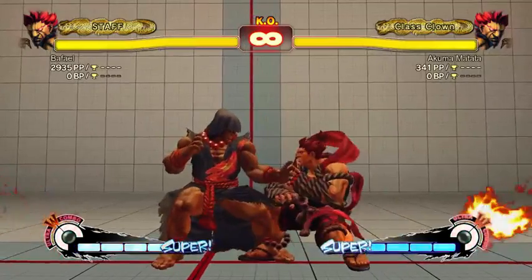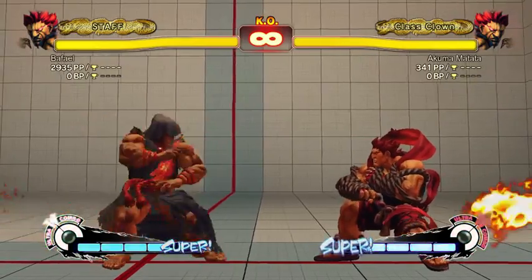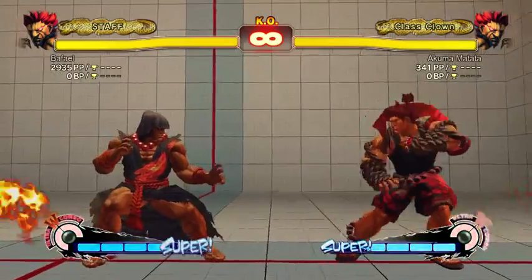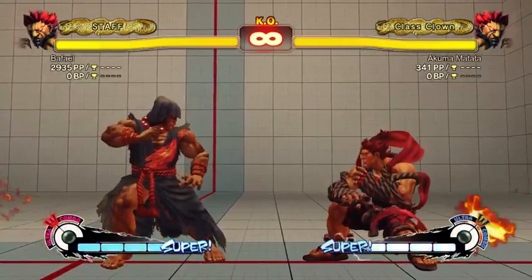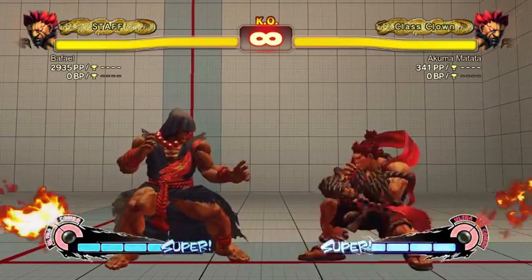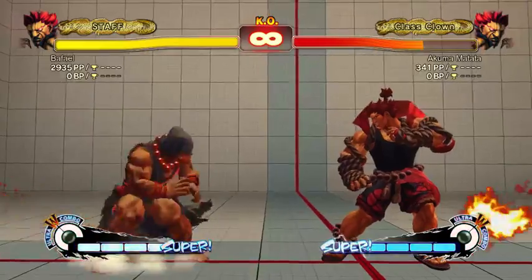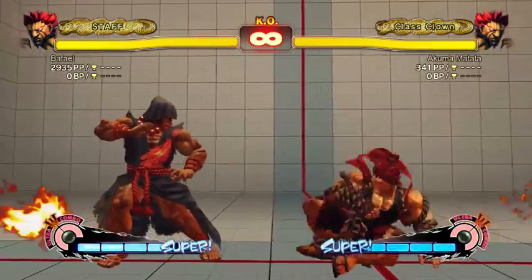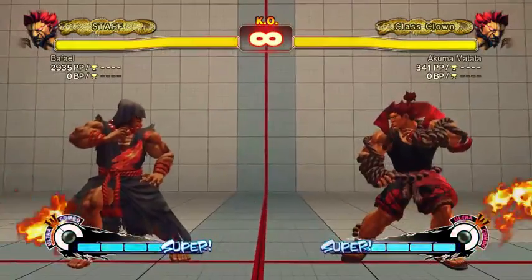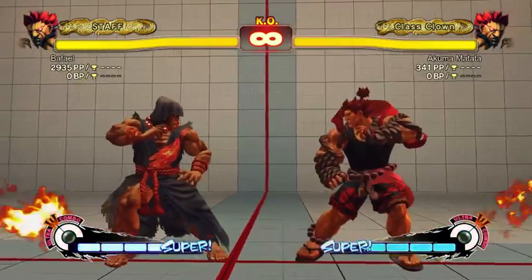If someone whiffs a jab uppercut and you're not point blank, you don't necessarily have time to do a walk-in close fierce. So often you just want to do the fastest move you can react with — for Akuma it would probably be low forward into tatsu, which is a ranged punish that's really useful. If you have ultra and you're not point blank, you'd probably do low forward tatsu, or in a perfect world just ultra.